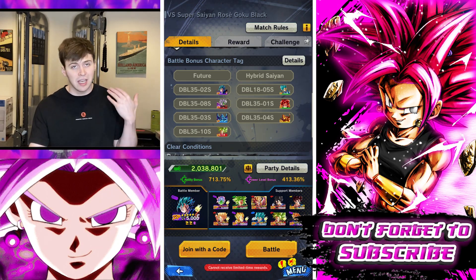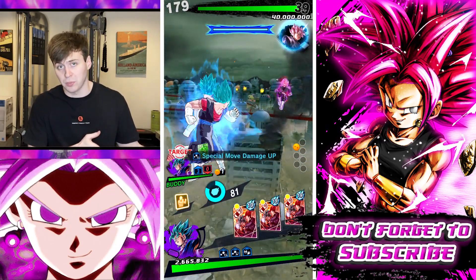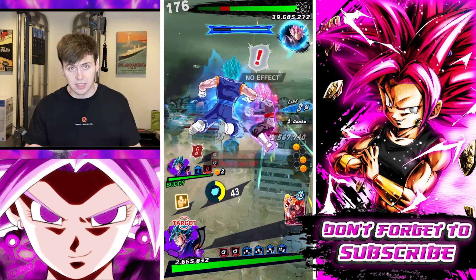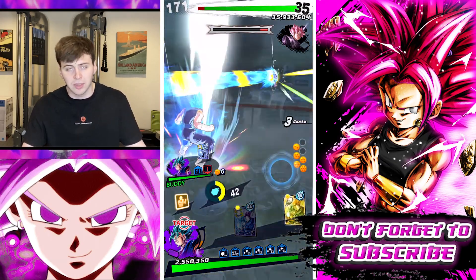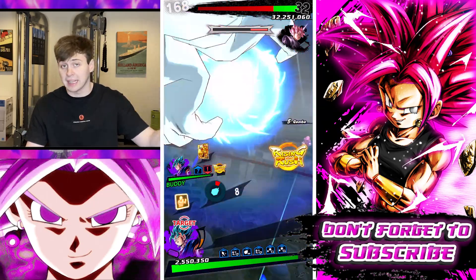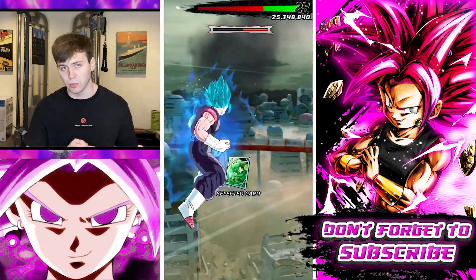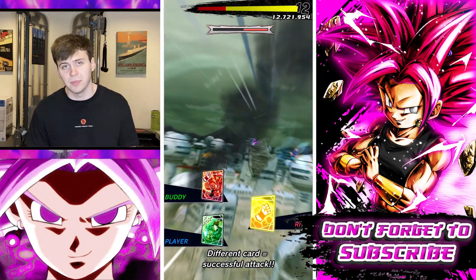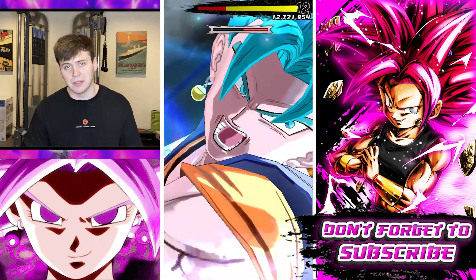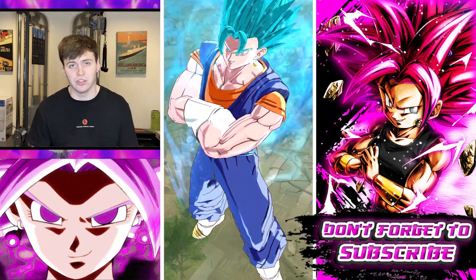As long as your teammate brings one of the boost characters and you both do a double rising rush — meaning when you both have your rush ready, you wait for each other — you can see that your teammate has the rush on the screen. You both wait and then press it together. You rush in, both pick a card, and it helps if you pick the same card. You'll do more damage and most likely kill the boss. All you have to do is break their shield and then double rising rush together. Even if the timing is off and one of you rushes back to back, it'll still get the job done.